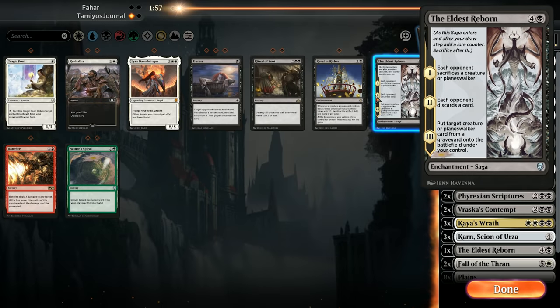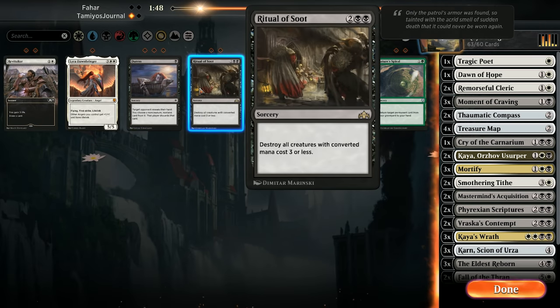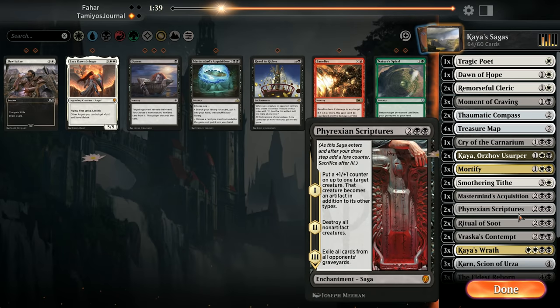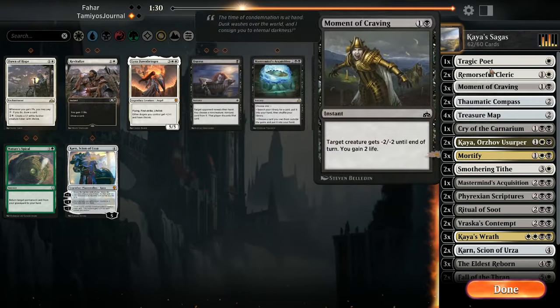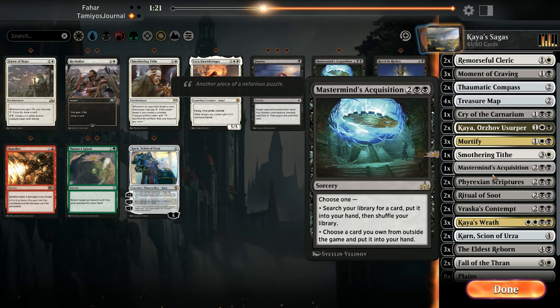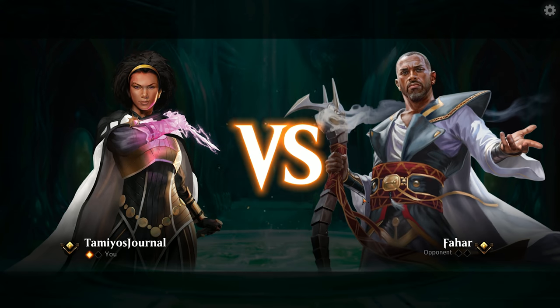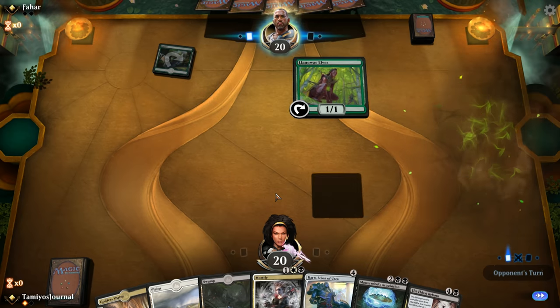Our opponent was being quite lazy there. So for sideboarding against this kind of stuff we want a little bit of Eldest Reborn and Tragic Poet. We're going to drop down one Mastermind's and maybe drop a Karn. Go down a Dawn of Hope because it's better against aggro. Drop a Smothering Tithe because they'll probably have Assassin's Trophy now. Maybe just two Eldest Reborns. See how that goes. Not too sure why our opponent scooped - potentially they just didn't want to play against this weird deck. But that's a pretty good opening hand for Game 2, we'll keep it.